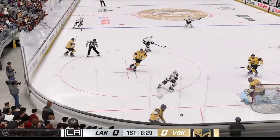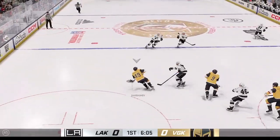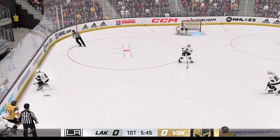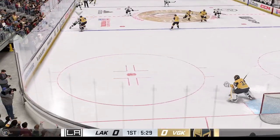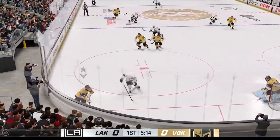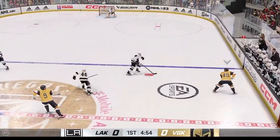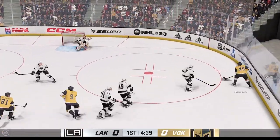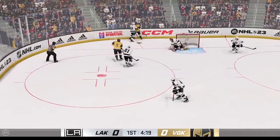Puck is dropped. He wins the draw here in the defensive zone, and now he angles it across to Barbashev. Vegas moves ahead with the puck. LA's got a hold of it against the wall, gaining momentum along the wing. Vegas gains a hold of it. Clark's able to keep that play moving — the puck doesn't die on his stick as he stumbles and is able to make the pass anyway. Vegas plays the puck along the boards, unable to reach that one.